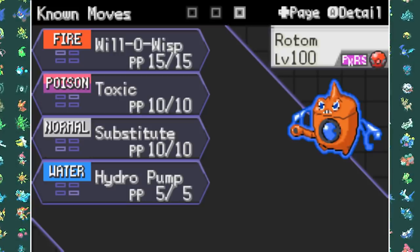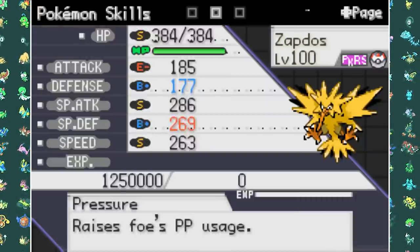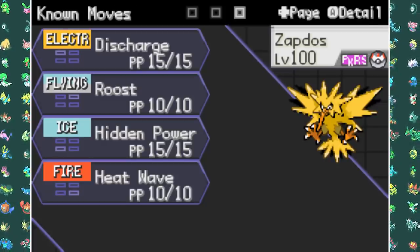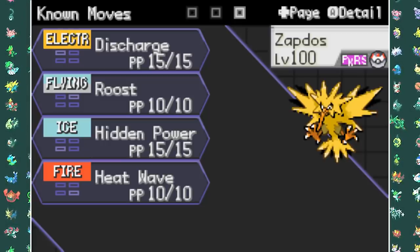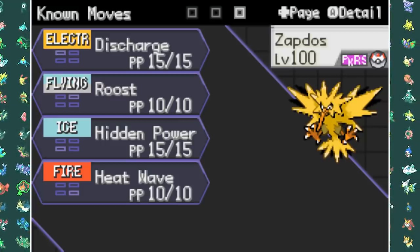As my specially defensive tank I went with Zapdos. I also run it with Leftovers and spread its EVs over HP, Special Defense, and Speed. The moves I'm running on Zapdos are Heatwave for coverage, Discharge, Hidden Power Ice - which is going to be very useful against the Dragon type and Ground type Elite Four members - and finally Roost for HP recovery.